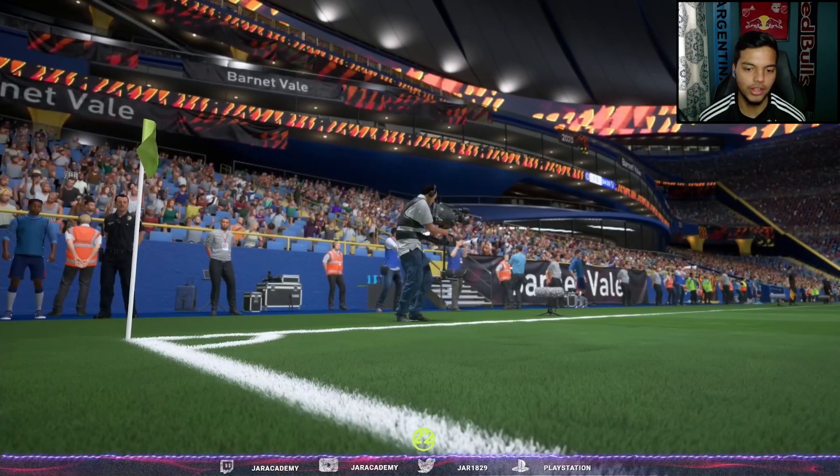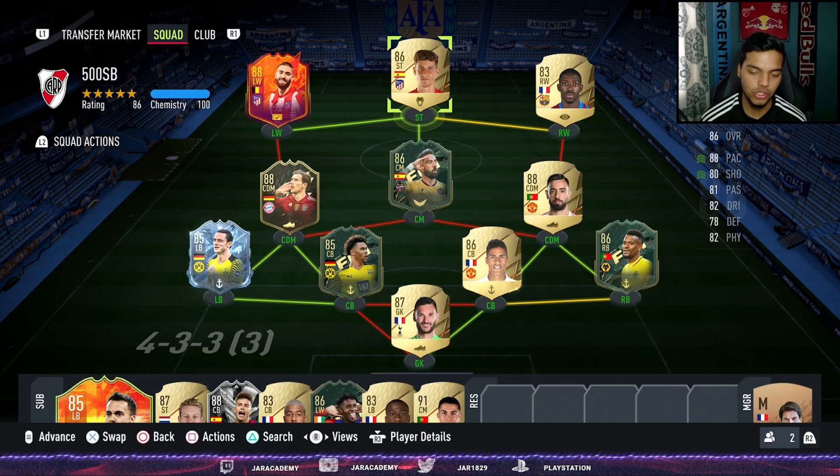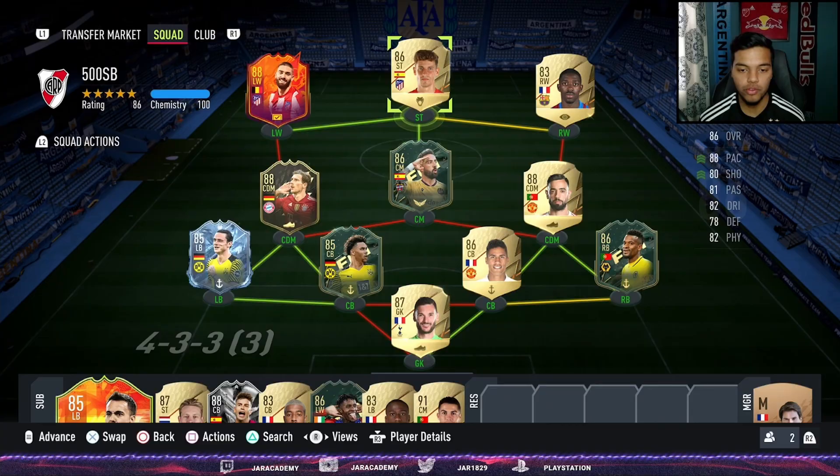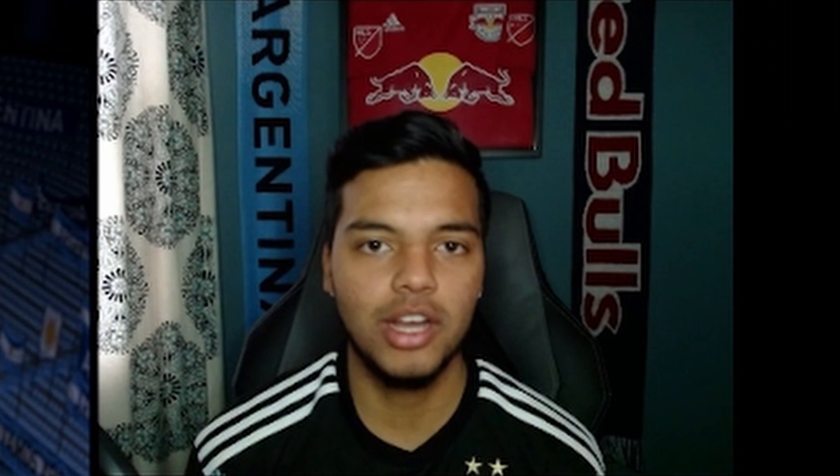As you guys saw, this squad checks off every box for a 500k budget squad builder — keeper, defensive line, midfield, attack. We did concede a goal to tie it 1-1 due to poor defending on my part, but this back line and midfield should not let goals go in. You have monsters everywhere. I hope you got value from this video — leave player recommendations in the comments, or join the Discord linked in the description. Take care!